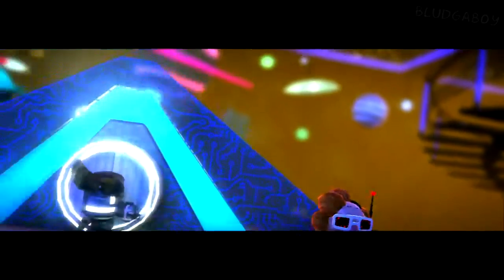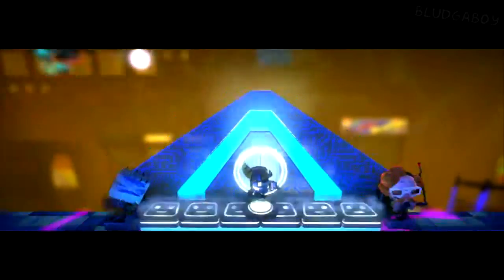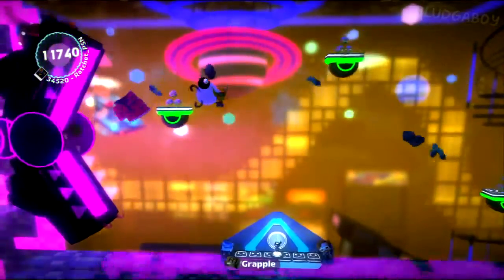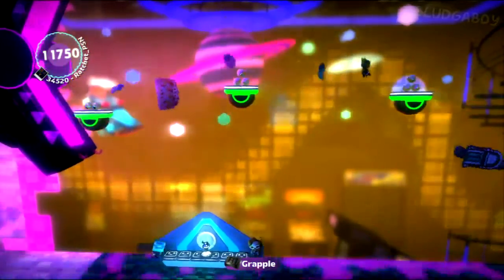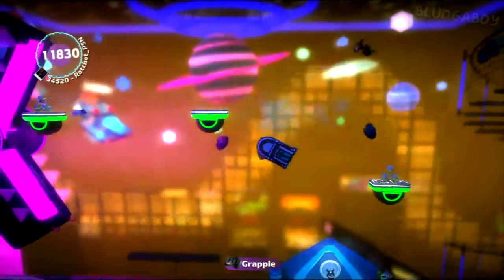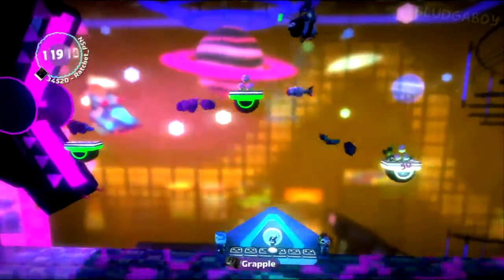Once you're down here, you'll get the grappling hook. As soon as you bounce up, grab these. Try to stick to the bounce pads if you can. Don't be afraid to swing — swinging is fine. But if you use the bounce pad, you'll have more room to maneuver.